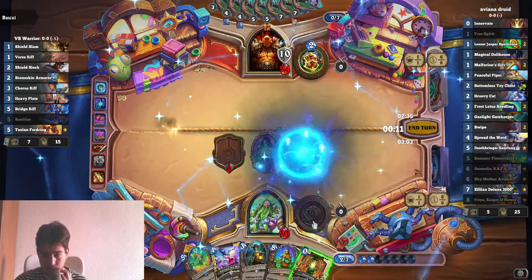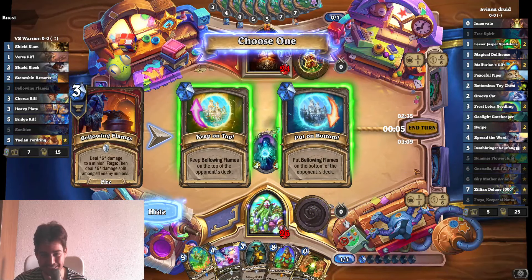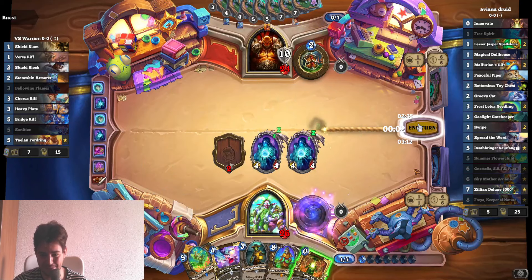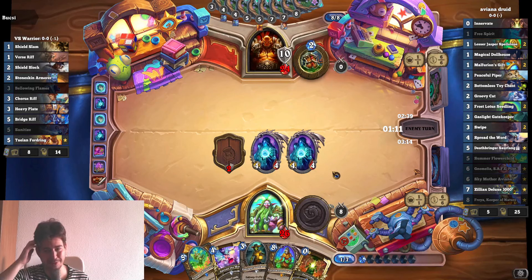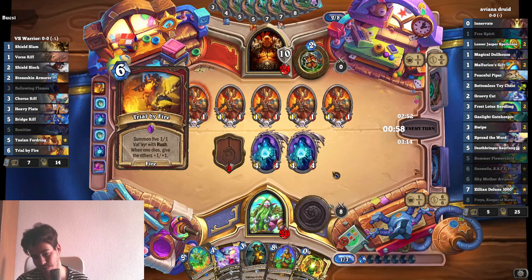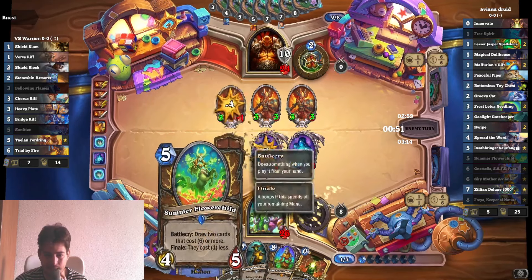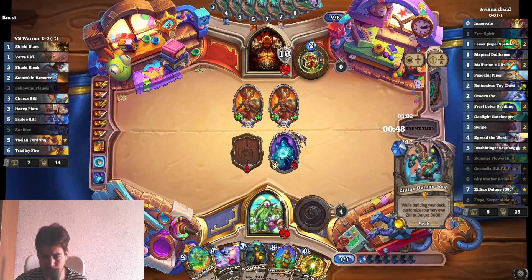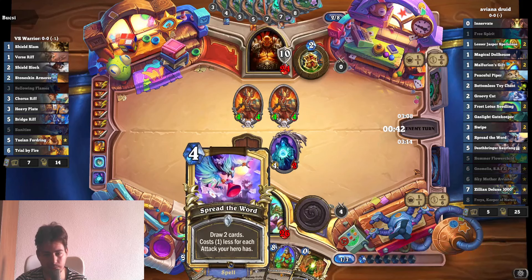We'll just do it again. What am I doing? We'll put it on the bottom as well. Okay, that was pretty weird. I'm not sure if I should have done this — it could actually cost me the game. It's not that good, and if he plays the 8-mana 8/8, that's going to be pretty bad for me. We kind of wanted to play Flower Child next turn but it'll only draw Celiacs.